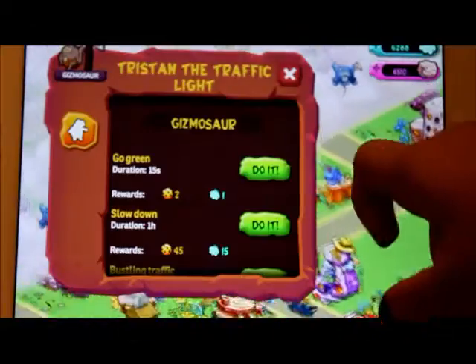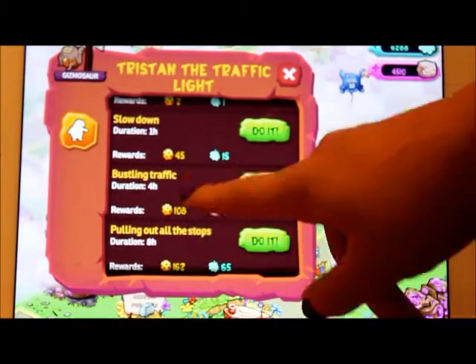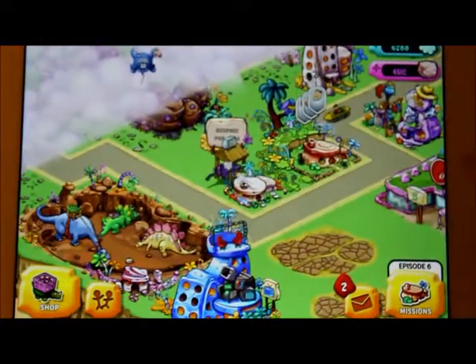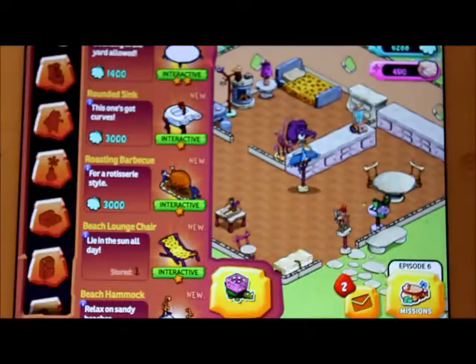This is where Fred and Barney work, Wilma does TV segments over here, and this is their supermarket. This is a stop sign — you can tell them how many minutes you want, so I'll just click that for eight hours. You click that bag and you go back to your own home.